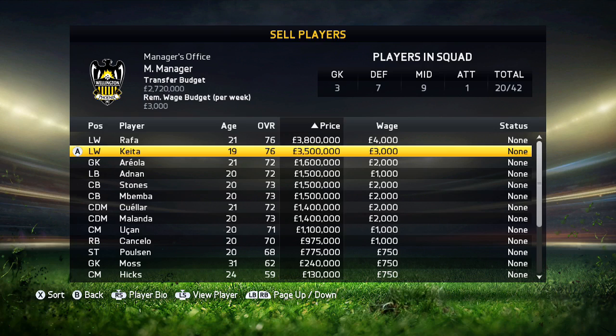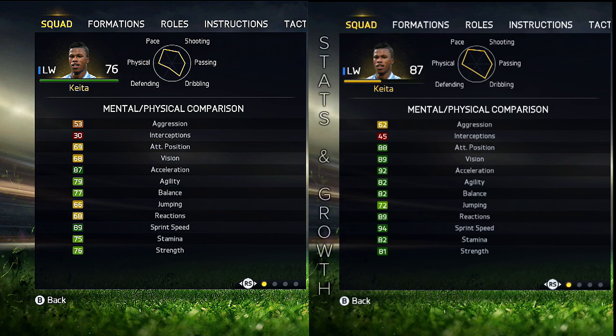Because of his right foot, he can cut inside and take shots. At the start, his price is 3.5 million, but I do believe you will have to pay about 8 for this guy. Because, as you know, FIFA 15 teams are not selling their players cheap. Keita starts at a 76 and goes up to an 87.